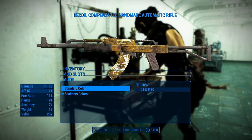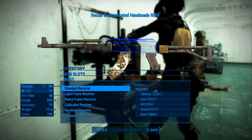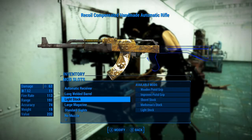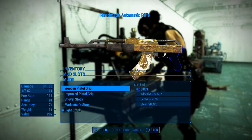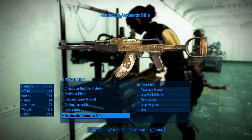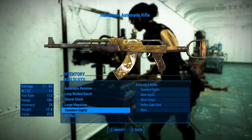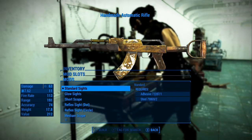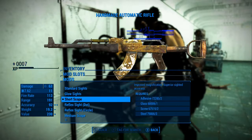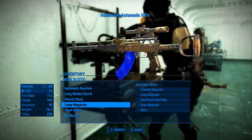Now, since it changes the name of the weapon every time, let's leave it on Automatic. I think the barrel is fine. I'm really tempted to change the stock back to the shovel stock and leave it, just because it seems to take more of the color. The magazine and sides are fine. Let's see if the short scope takes the Scabber paint color — yes it does! So that's worth looking at.